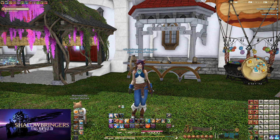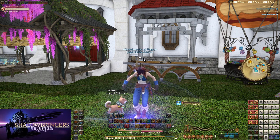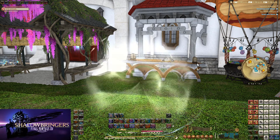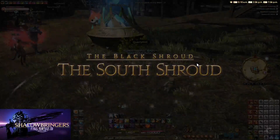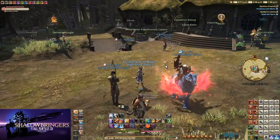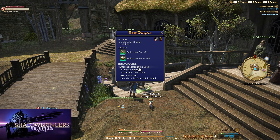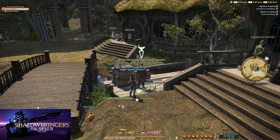We're going to go ahead and select teleport. We're going to choose the Black Shroud, then South Shroud and Quarry Mill. Once we arrive in Quarry Mill, we are going to want to head over to the Wood Wailer Expeditionary Captain and talk to them. We're going to choose Reset Your Progress because we want to make sure we have an empty slot — that's going to be a necessity to load in.